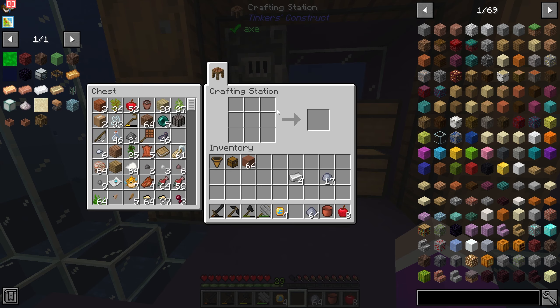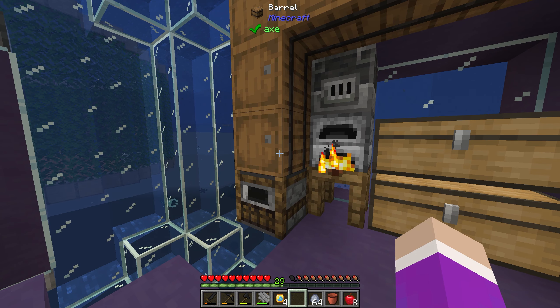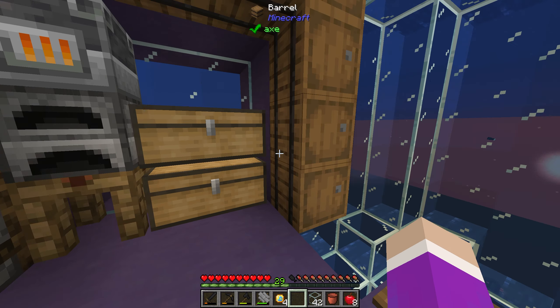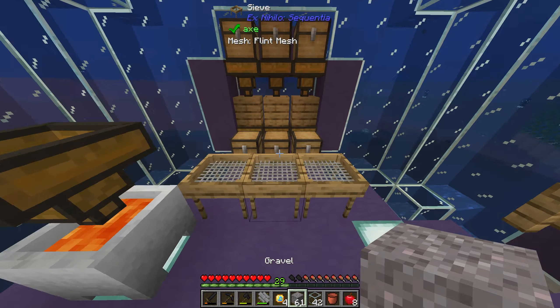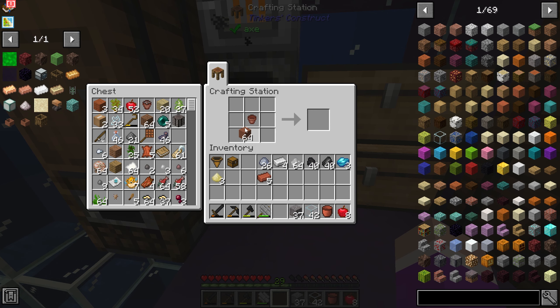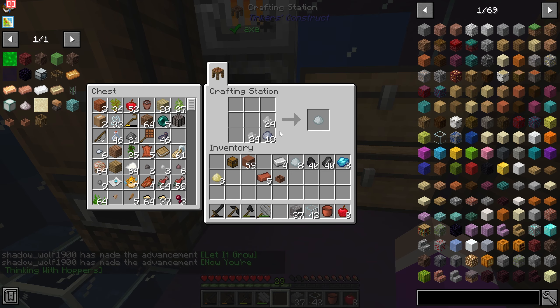Let's head back in and work on a hopper thing. We need to smelt up some clay. Is there anything else I need to smelt? Let's work on this wooden crucible. We need porcelain, not terracotta. Give me all the clay and the dust. We need to smelt a sieve and more gravel. That's enough brick for the pot. Put that in there with this to make that, then put it on top. I'll have to craft this one first, then craft it into a hopping bonsai pot — that will complete the chapter.